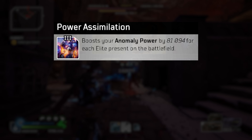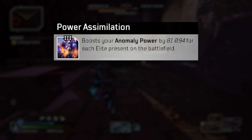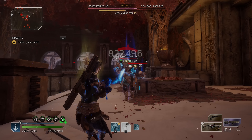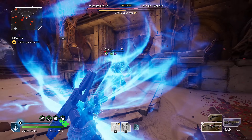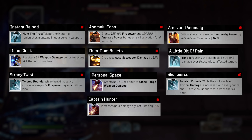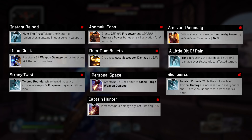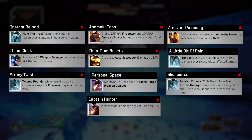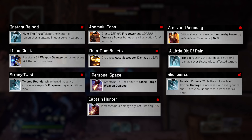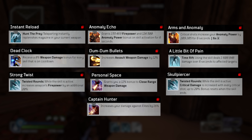We also have two extra mods: Power Assimilation gives flat anomaly power per elite on the map though the value is pretty low unless there are multiple elites, and Auto Force which has really low value as well, so I wouldn't recommend it unless you can get a friend to run it for you. Those are the mods I recommend, with the two last ones being some extras. I will put the mods on screen — I think 10 mods are mandatory. You do have a few options to change depending on what weapon you have or whether you want to focus on boss damage or add clear. These are somewhat ranked so the absolute best will be on top. You want to have all 10 whenever you get them, but this should give you an easy time putting together a good version of the build fast.